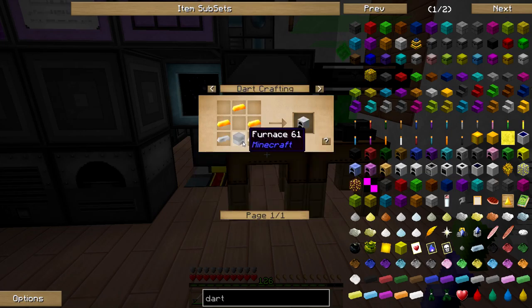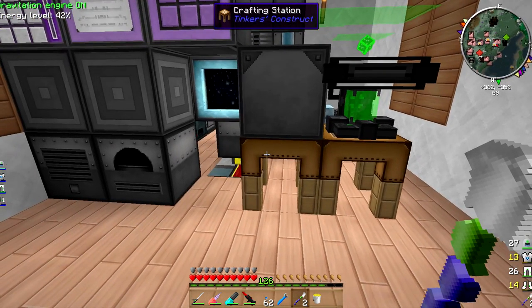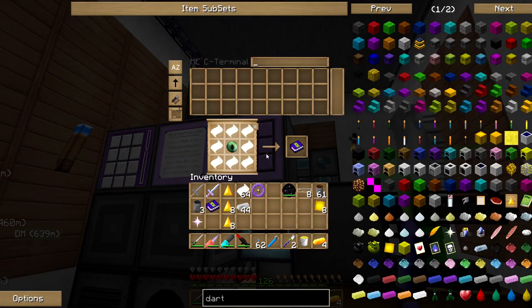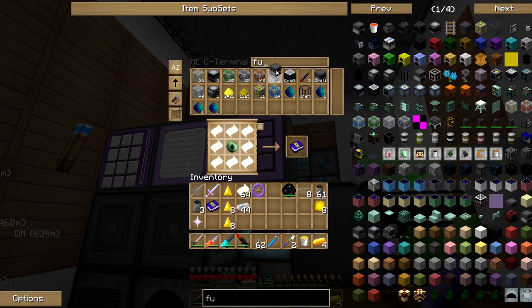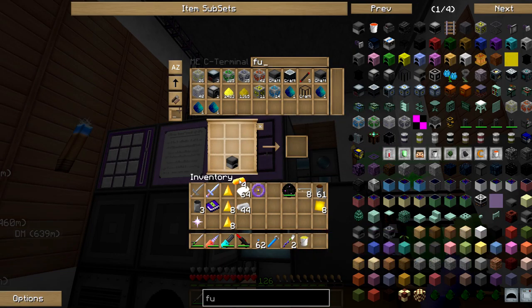There we go — which is a furnace, iron ingots, and some force ingots. So let's go ahead and make some more force ingots here. And then I got the iron. I just need myself a furnace. Now, they're not very expensive, really. Not once you get going, right? Some stone. A couple iron.